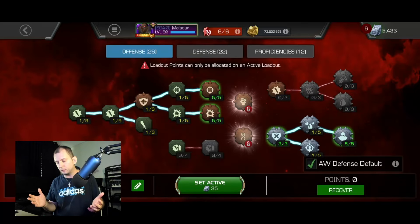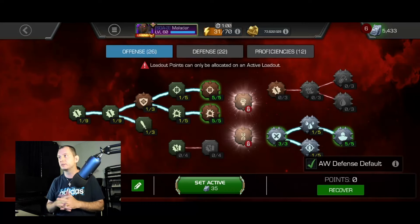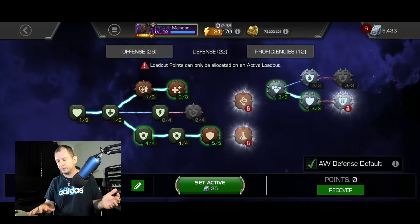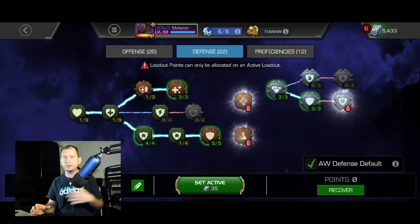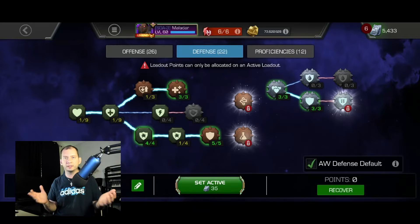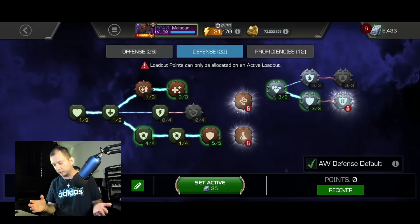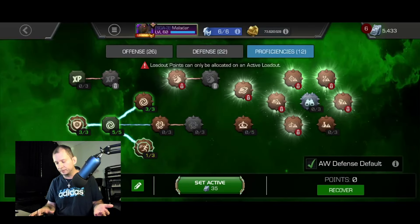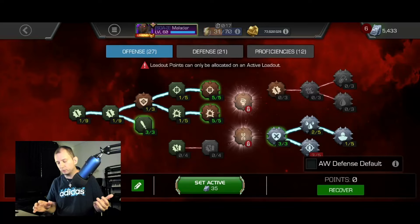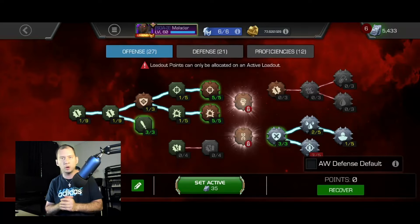The second loadout — I created this when I was still wrapping up Necropolis runs. I have five out of five in Assassin here, and at one point I tweaked it a little because I didn't want to create a third loadout. I tweaked it to make it useful for defense purposes like in Alliance War, but also in Battlegrounds — that's why you see Inequity and Limber at five out of five.